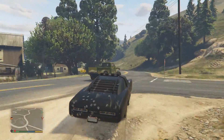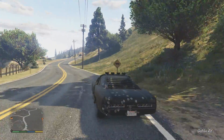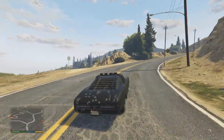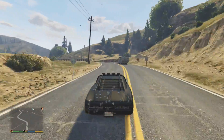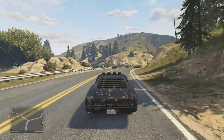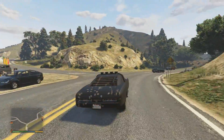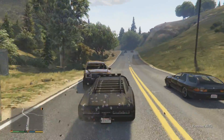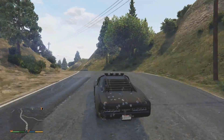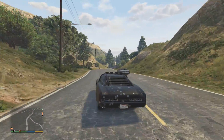There are other locations you can find the car — in the junkyard at the south end of Elburro Heights. But as I showed you at the beginning, the Grand Senora Desert at the eastern end of Harmony is always much easier to get to.